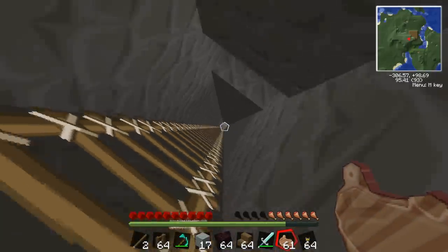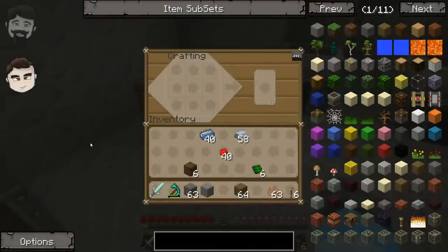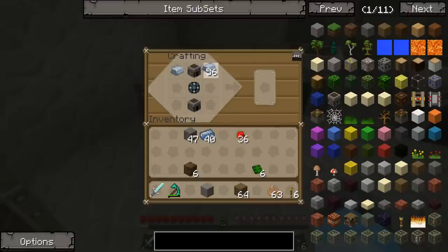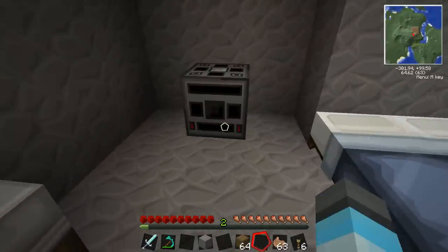Did you build two secret bases? Look - I got some control circuits now! Technically this is the second base we built. I'm making the infuser now - I've got everything I need. I needed two control circuits, an enriched alloy, four iron ingots, and two furnaces. Two furnaces coming right up. Here we go - get the furnaces, need to make another one of those actually. Get the iron ingots in here, then the control circuits, and there we go - we've got an infuser!